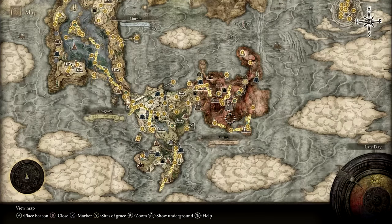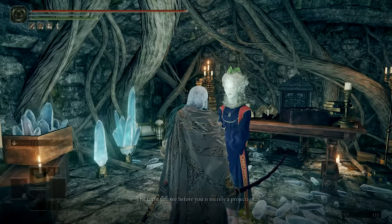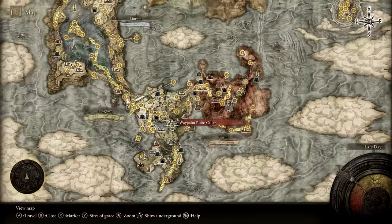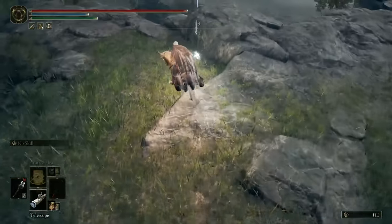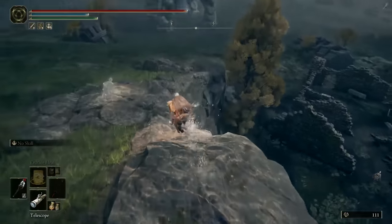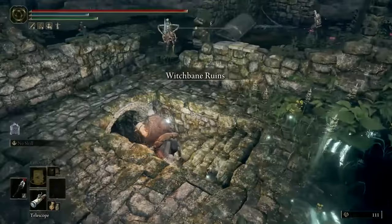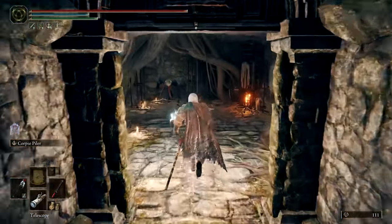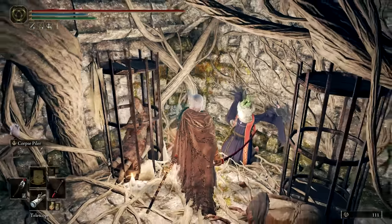After defeating Radahn, you can travel to Waypoint Ruins to speak with Selen. A new dialogue option will have her inform you that her real body is trapped in Witchbane Ruins, a location in Western Weeping Peninsula, just south of the 4th Church of Marika. Unless you have Selen at Waypoint Ruins specifically give you the task to retrieve her Primal Glintstone, her true body form at Witchbane will not recognize you. If you accidentally hit Selen at Witchbane Ruins, you can repair the damage by performing the Absolution Ritual at the Church of Vows using a Celestial Dew. Assuming there are no hiccups, retrieve her Primal Glintstone and exhaust any remaining dialogue before moving on.